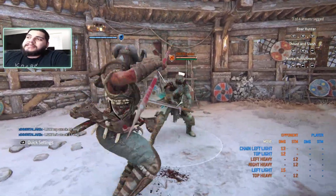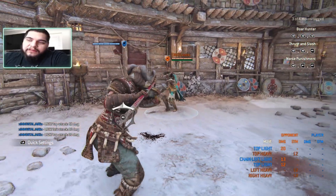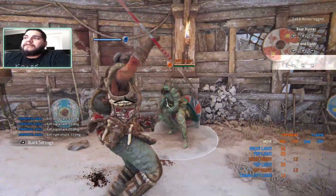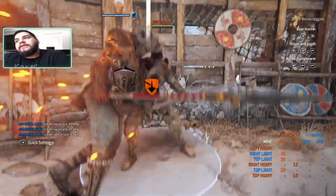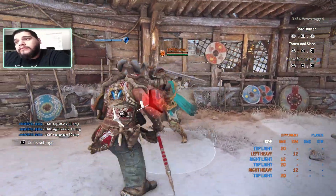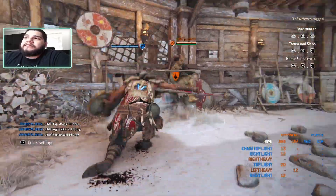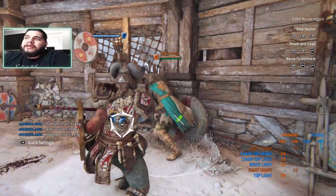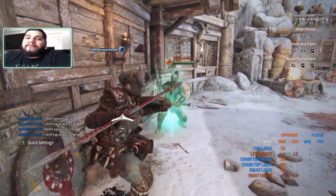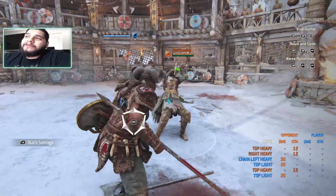Don't forget you can also add your stance into these combos — simply cancel with the guard break button from the heavy swings at any part of the chain. So you can do light, heavy, cancel into the stance. Mixing up with this character is quite nice because you've got the sweep after the third hit, or you can go straight into the stance from any hit and add that free light.